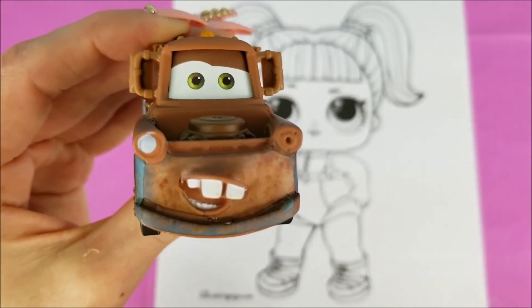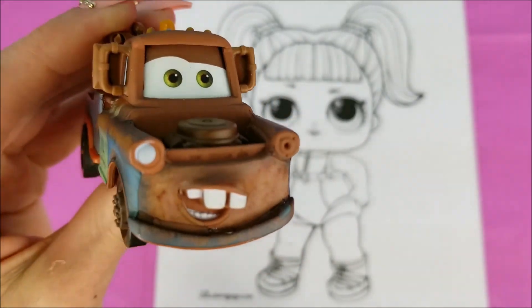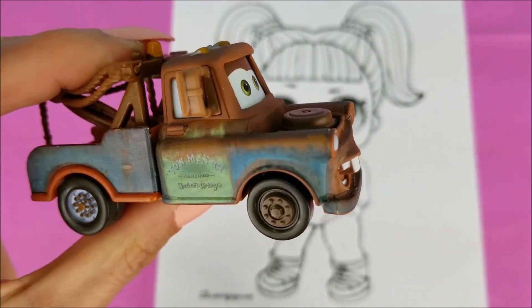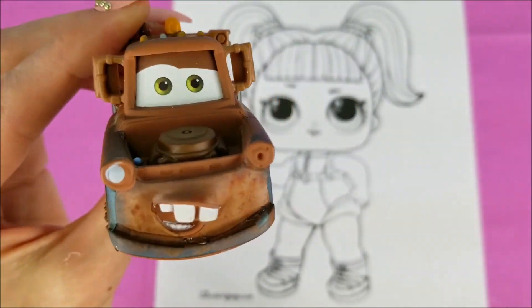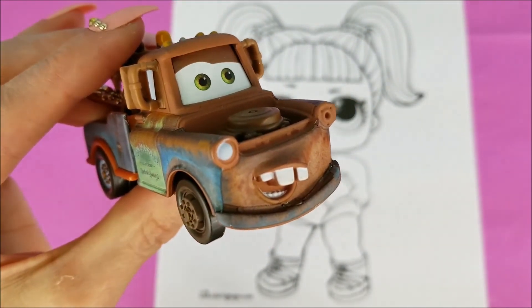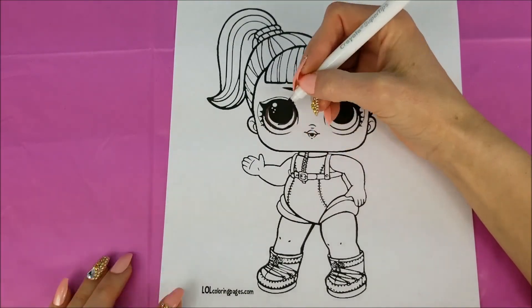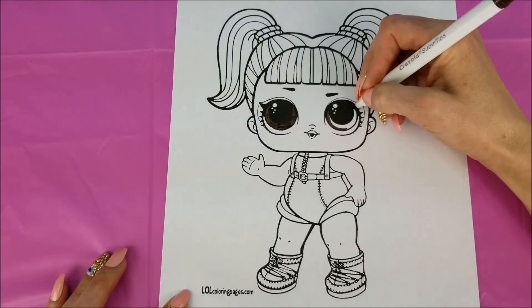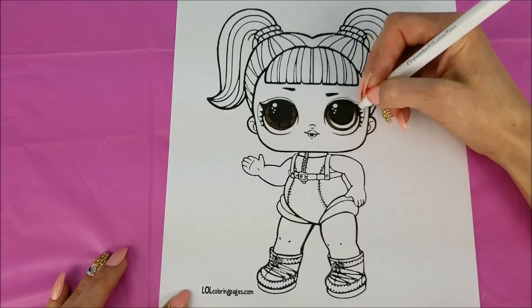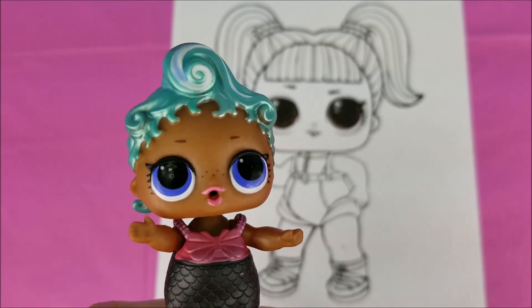Well howdy there folks. The first color we're going to start with today is going to be a brown. I'm a big fan of brown because I got this here nice shiny sparkly beautiful coat of brown on my color paint job. Let's go ahead and get started with some brown for her eyes. Now that we've finished up her eyes, we're going to do a really pretty blue for her hair. Let's go ahead and get started.